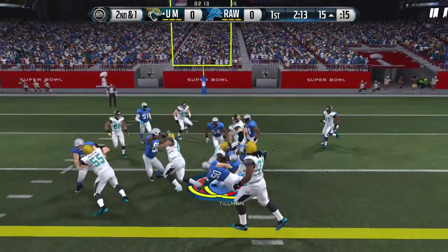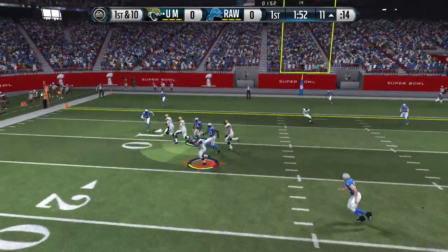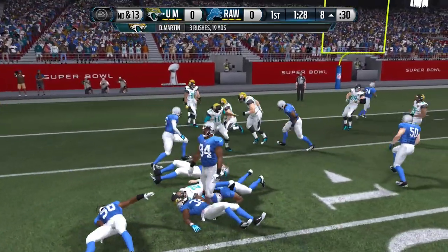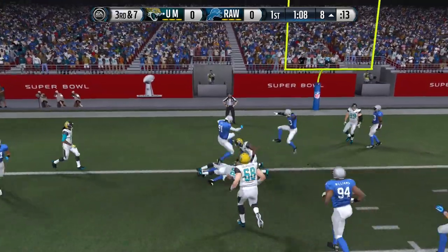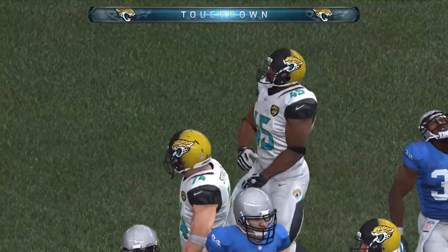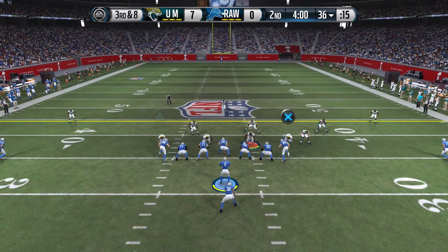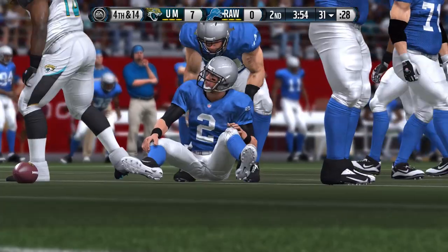Doug Martin is going to punish me running the football — second and one, picks up the first down. My opponent goes with a screen pass and I do sniff it out, make a nice tackle in the backfield, setting up second and 13. But a nice spin move gets a decent gain to set up third and seven, and he converts — gets it down to the one yard line. First and goal, and Marcel Reese gets into the end zone with a one yard touchdown. I'm a little bit worried, can't lie.